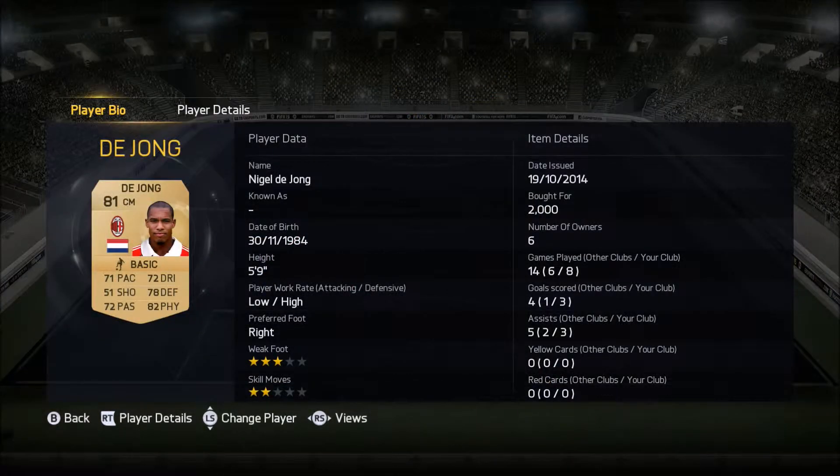At middle centre-mid is Nigel de Jong, 81 rated, plays for AC Milan from Holland, and he costs 2,000 coins — normally a centre-defensive mid but I was playing him centre-mid. This is the first time I've really noticed his work rates and honestly I'd say he's medium-high or high-high. He's all over the pitch; three goals and three assists in eight games. His 82 physical and shooting are incredibly underrated — all three goals were well-taken from just outside the box. He is a very good centre-mid.